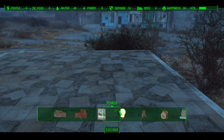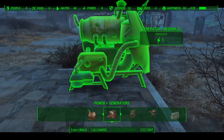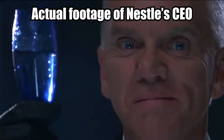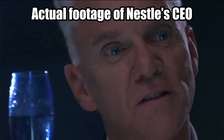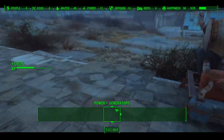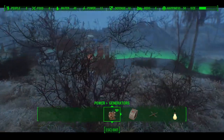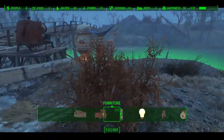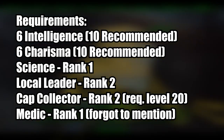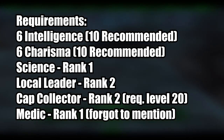In this video we're going to get filthy rich using the same technique as the Nestle Corporation. Purified water is tremendously valuable, so by creating a large water farm we will no longer have to worry about caps. For this section we'll need to have at least 6 intelligence and 6 charisma, though I would prefer to have 10 in both.